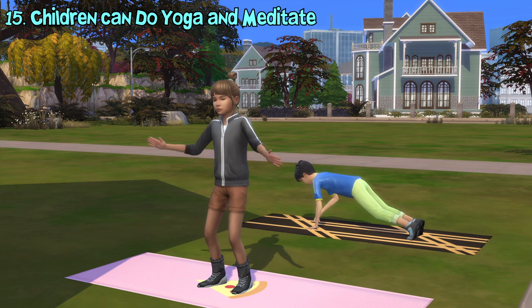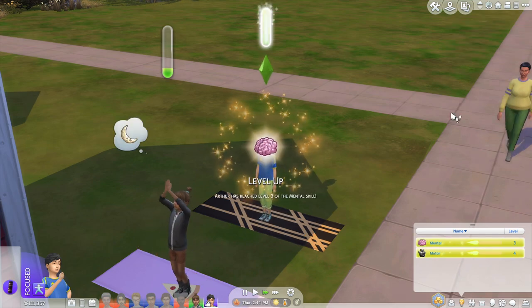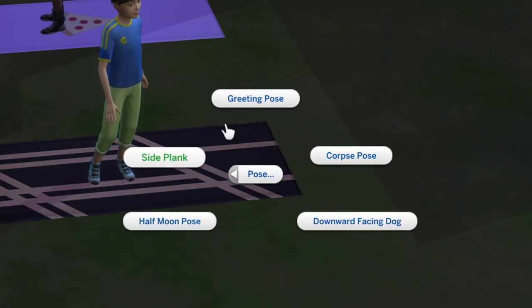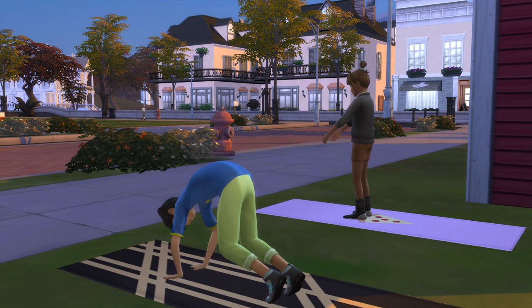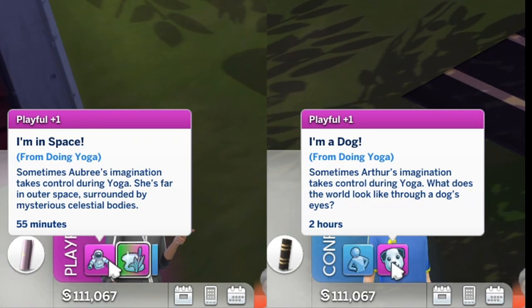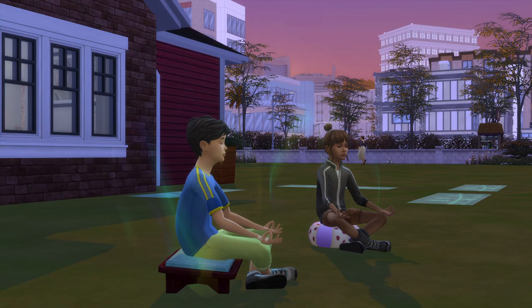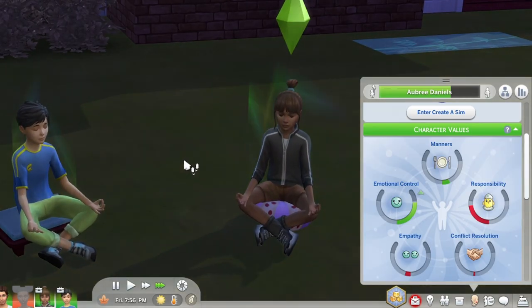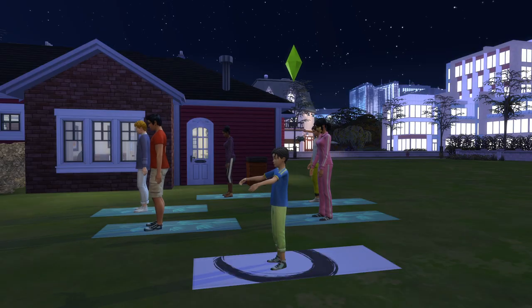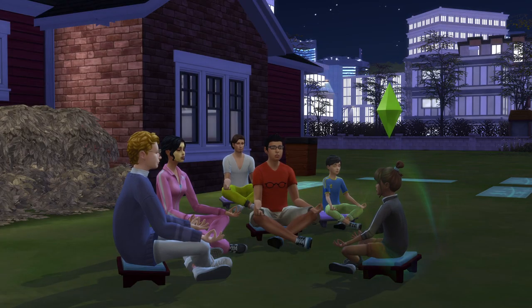Child sims can also do some wellness activities now. First is doing yoga, which increases children's motor and mental skill. They can only perform 5 yoga poses and the only yoga routine they can do is Family Friendly, which will give a confident moodlet if performed. While doing yoga, they may also obtain some playful moodlets. Children can also meditate now — meditating will increase children's mental skill. Once they've reached level 5 of mental skill, a greenish aura can be seen flowing around the child, though they won't be able to hover and teleport while meditating. If you have the Parenthood game pack, doing yoga and meditating will increase their emotional control value. They can even lead yoga routines if they have level 2 motor skill or guided meditation if they have level 2 mental skill, but they won't be able to gain money from it.